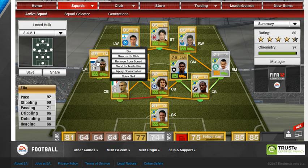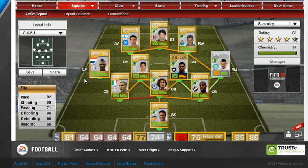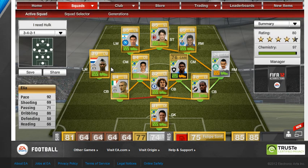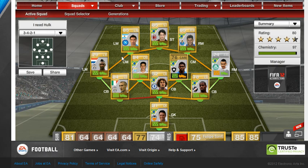Moving over to our left midfielder, we have Elia. 92 pace, 86 dribbling, 5-star skills — what more can I say? Only 850 coins for him as well. Lots of cheap 850-coin players in here.